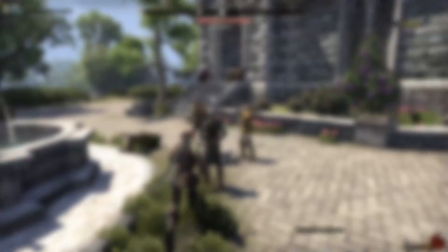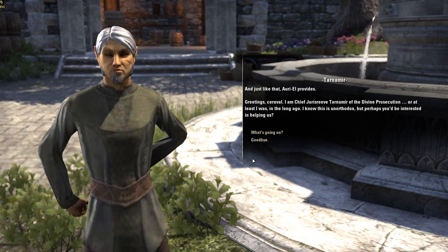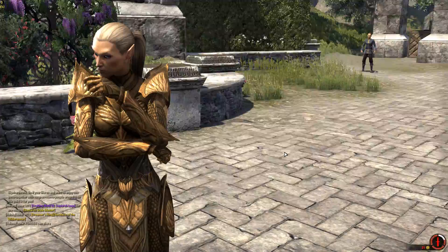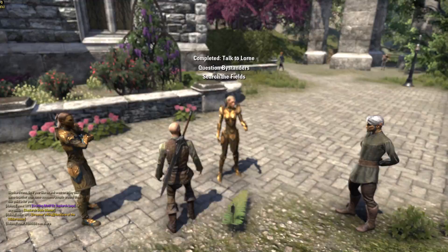Tip number four. Activate every single quest that you see. Quests tend to be close to each other, so doing this makes you more efficient in leveling, making you level faster and with more ease. Try to finish all quests before proceeding to the next area. You can listen to the dialogues or speed through them like a hurricane — it's up to you.